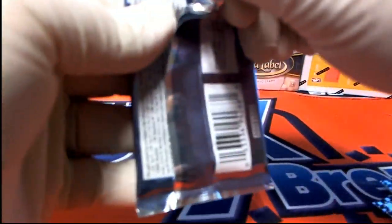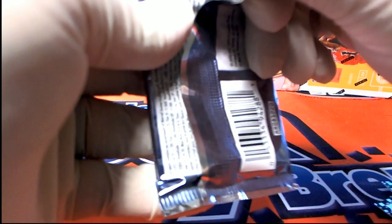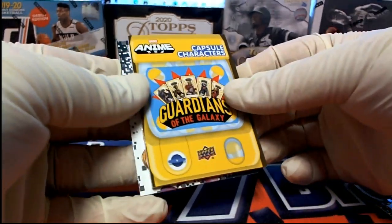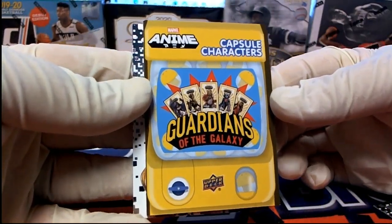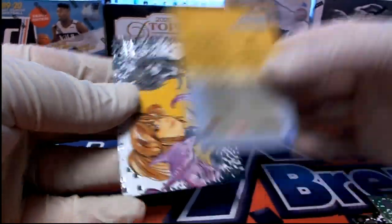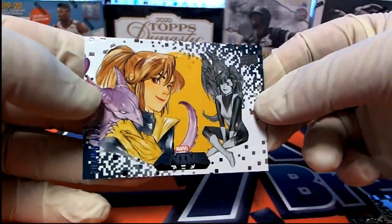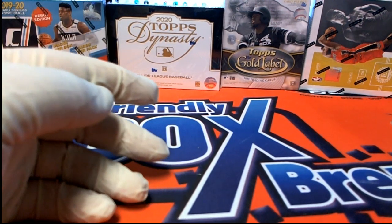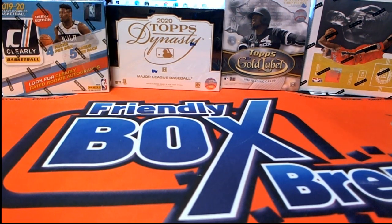And last one here for you sir. Oh wow, another capsule card! Wow, Guardians of the Galaxy this time, nice. And then you got Kitty Pride — very good Joey C. All right man, a couple capsule cards.